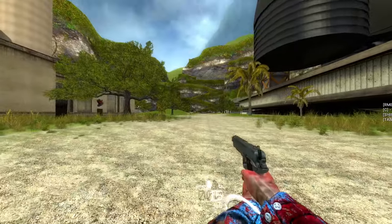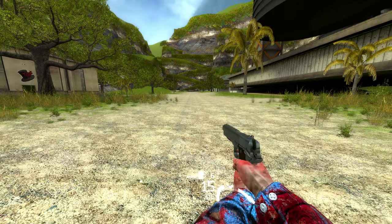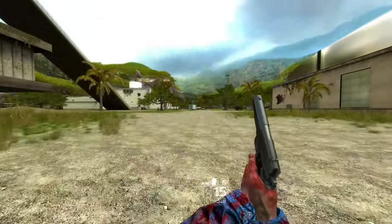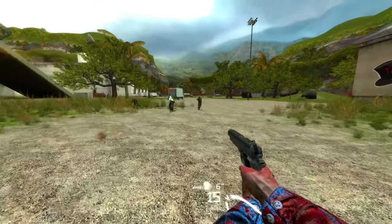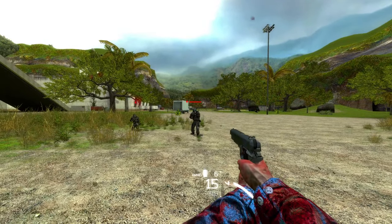First things first, the Wartek is going to protect you from 25% of damage. Now I do have the Bracelet HUD here, which is going to help us keep an eye on what our health value is. And theoretically, we should be blocking about 25% of the damage.